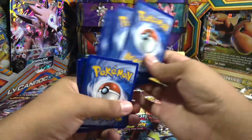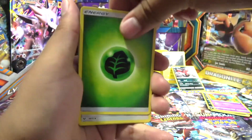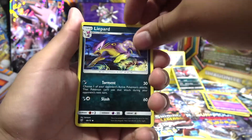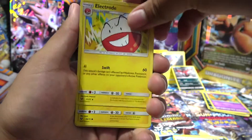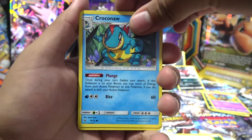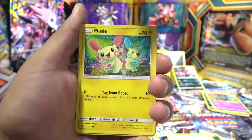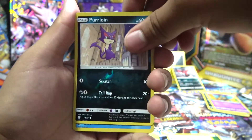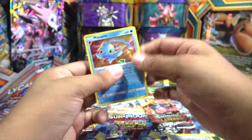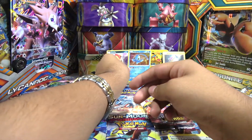Let's see — leaf energy, ooh nice, double colorless energy. I need one of these. Electric dude, now we can evolve that other one. Wailord — he's a chrono and I think we got that one last time. Nice, Scraggy again. Then Pelipper, Wailord — nice! Manphy goes two points right here. Manphy I think is the one that supports all water types and gives them a little boost of energy.